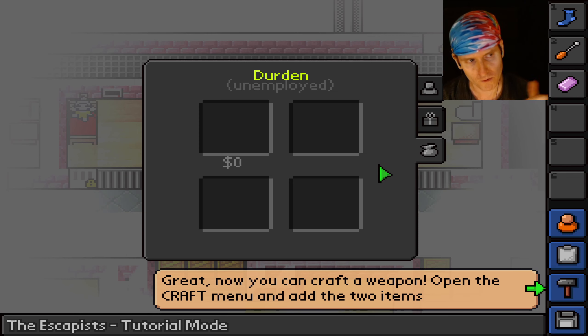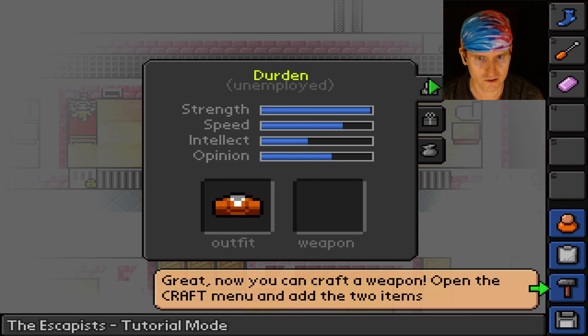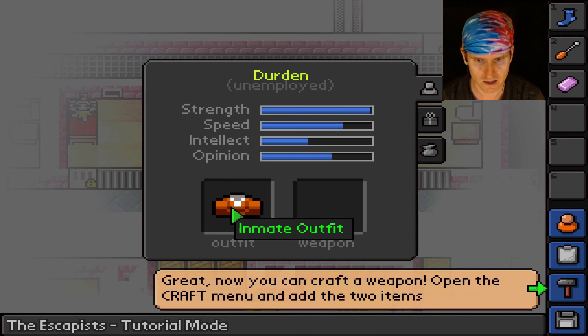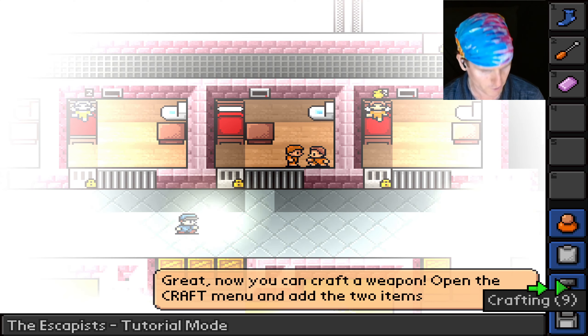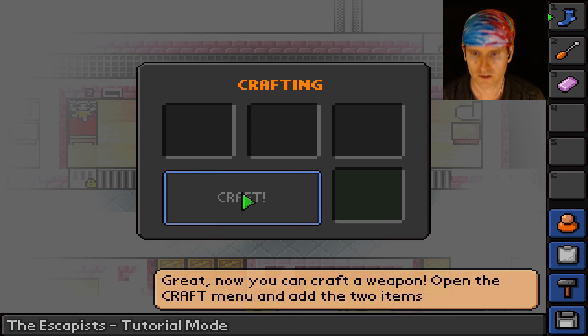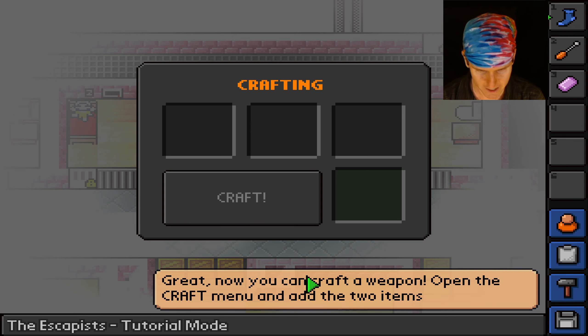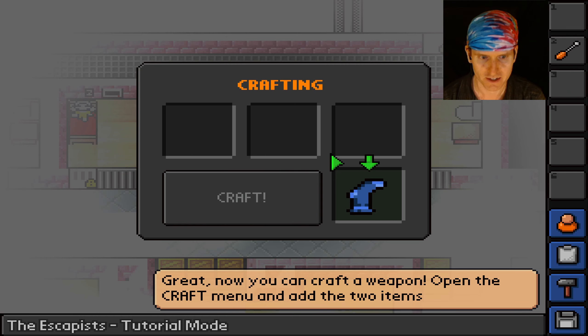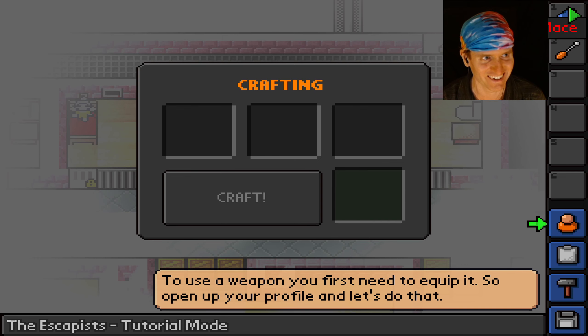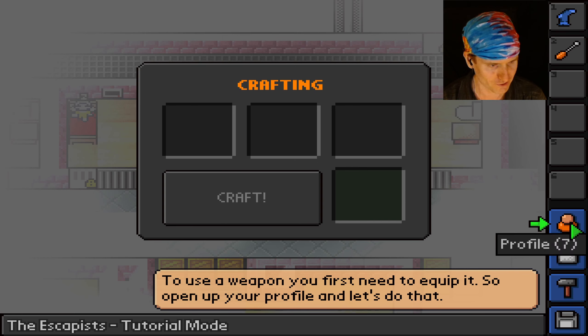You put the soap bar in the sock and then you can swing it around and hit somebody — that's probably what it is. Let's go to craft menu. Sock and soap — yes! We got a sock mace! That's gonna hurt Officer Fragile.